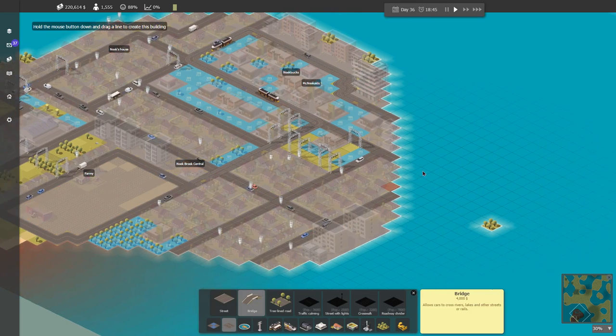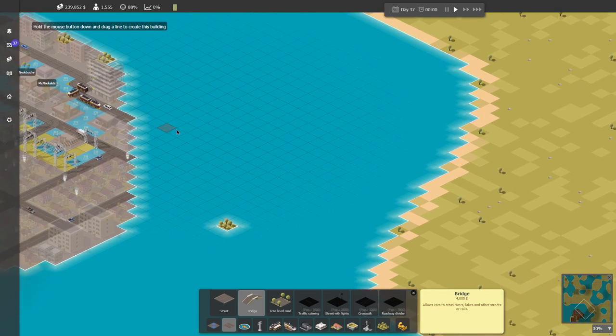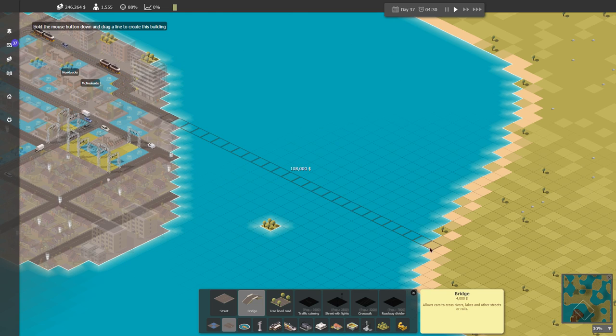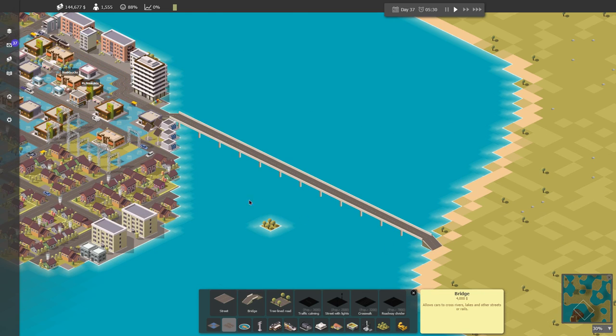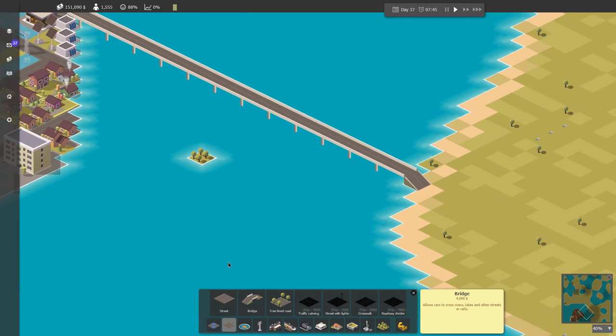I'm going to go ahead and put in a bridge and we're going across. I think it feels better to go from here — this is kind of our main road. Actually both of these are kind of main roads. Let's do this one and go across. $108,000 to bridge across here. Now we've made it across.